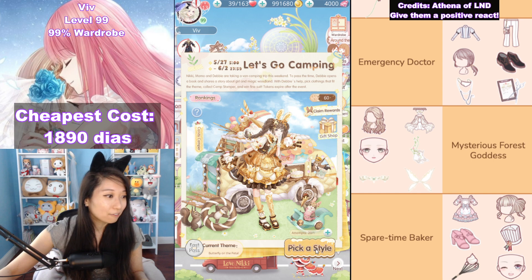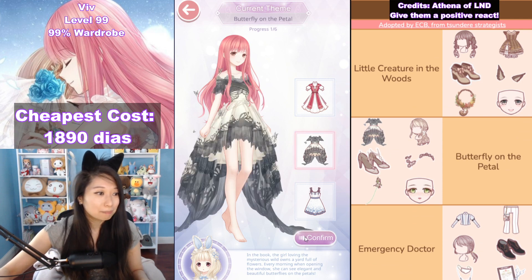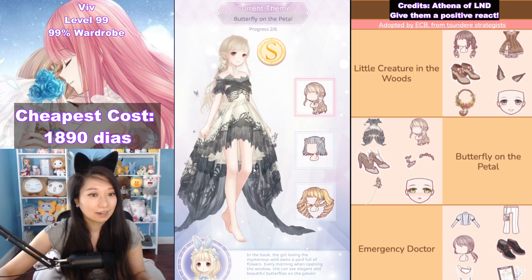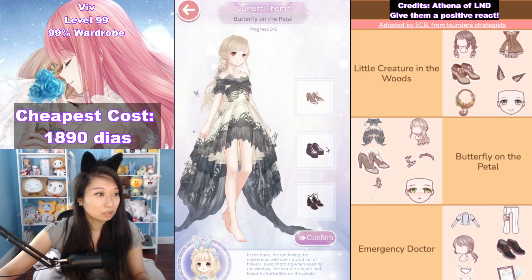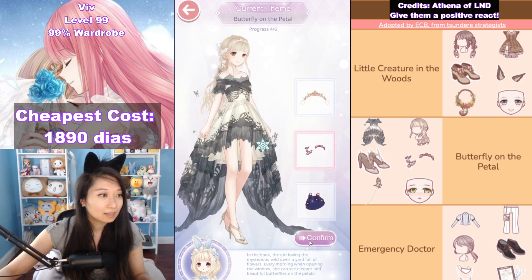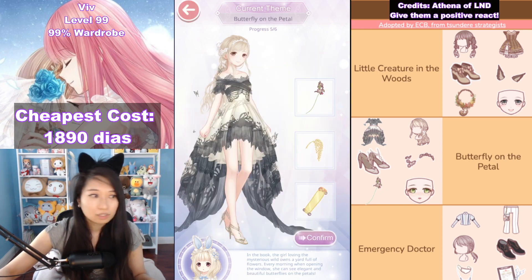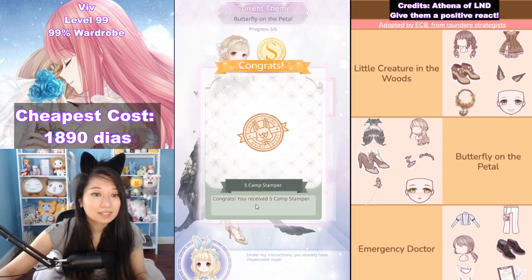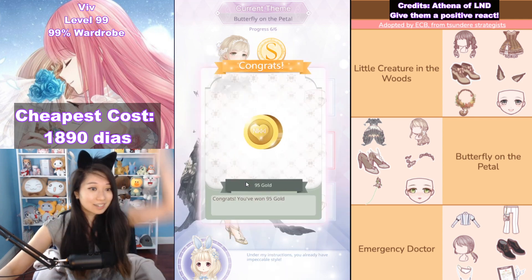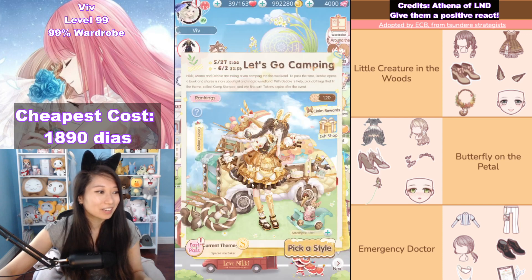Now let's pick the style for the next theme — it's going to be Butterfly on the Petal. Let's copy homework. First up let's pick this dress. Then up next it is going to be this hair. Then up next it's going to be this shoe. And then up next it's going to be the headband thing. Then up next it's going to be whatever this handheld thing is. And then up next is going to be the green eye makeup. Six S's — yay for copying homework everyone! Be sure to copy homework so you will get an S in every stage.